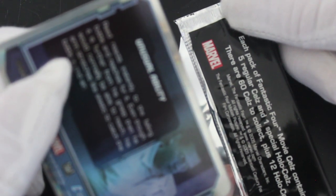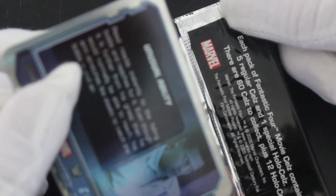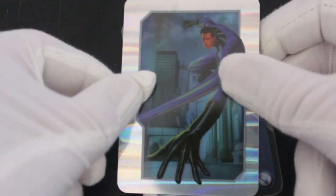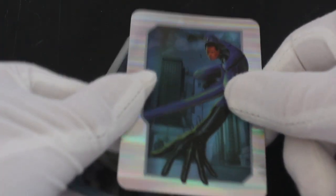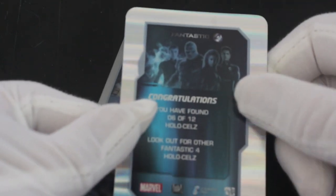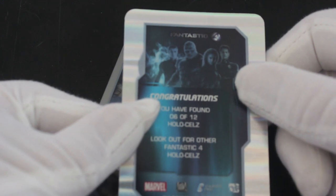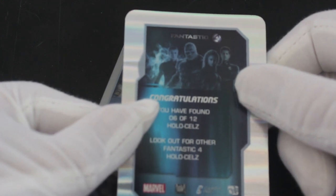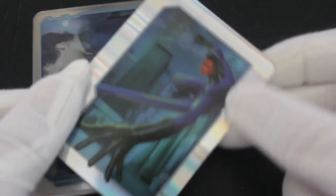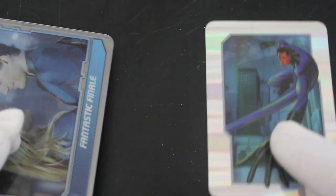Each pack of Fantastic Four movie cells contains five regular cells and one special hollow cell. There are 60 cells to collect plus 12 hollow cells. Straight away we've got Mr. Fantastic there with a bit of sparkle around him — it's nice. Congratulations, you have found number six of 12 hollow cells. Look out for the Fantastic Four hollow cells. Do we get one of them in each pack? I don't know, but it's nice.